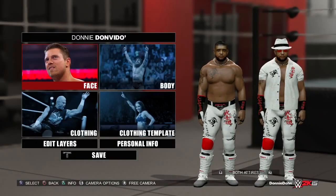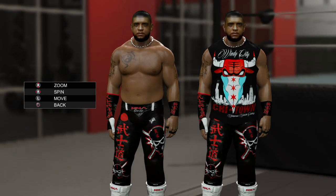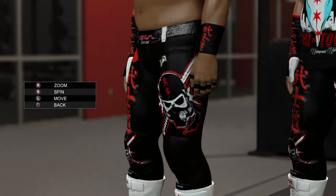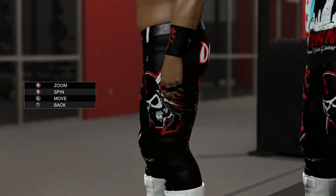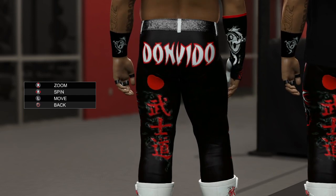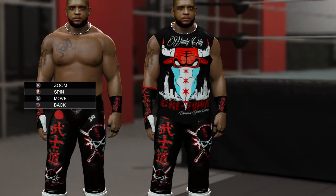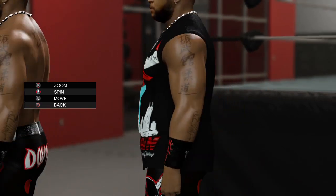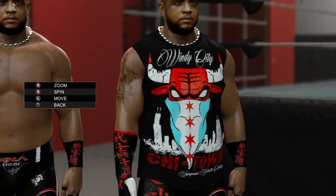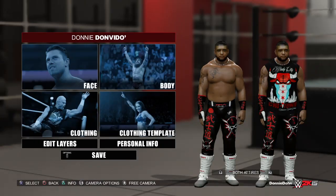This is Donnie Don Vito's second attire — basically a variation of the first. I've been wanting to use this ninja skull with Japanese letters on the head for a while. Got Don Vito on the back in Japanese font, same Japanese letters, same gloves. The shirt I actually found on Google and bought it myself before putting it in the game — Chicago Bulls with a scarf. This is the only character with a second attire out of all the ones I've shown.